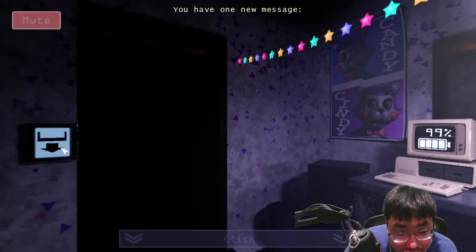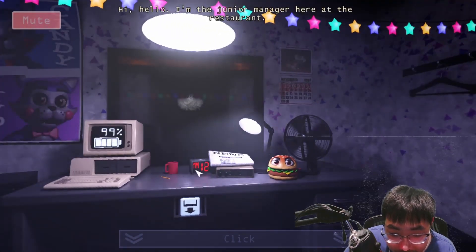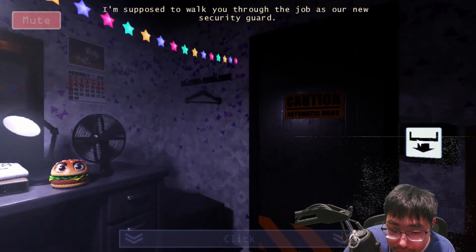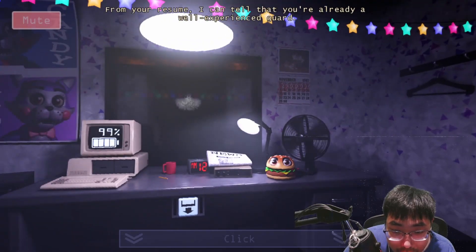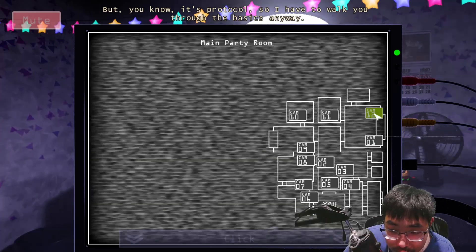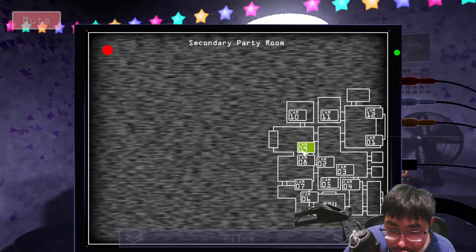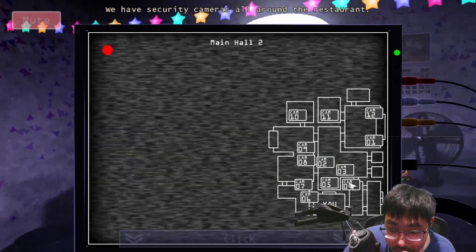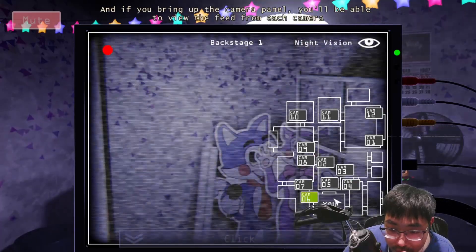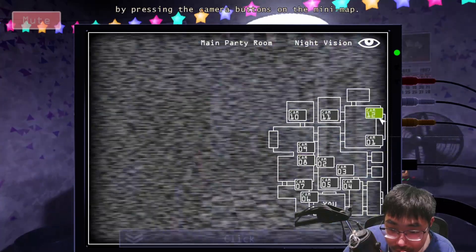You have one new message. Interesting. Hi, hello, I'm the manager of the restaurant. I'm supposed to walk you through the job as a new security guard. From your resume I can tell that you're already a well-experienced guard, but it's protocol, so I have to walk you through the basics anyway. We have security cameras all around the restaurant, and if you bring up the camera panel, you'll be able to view the feed from each camera by pressing the camera buttons on the map.